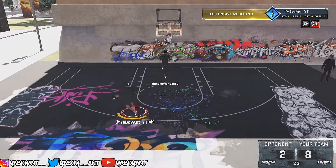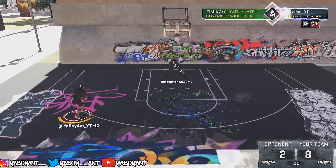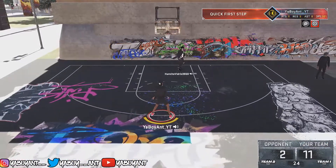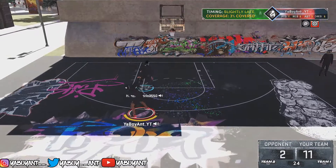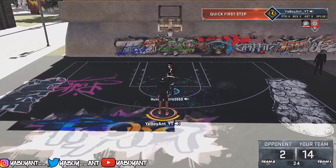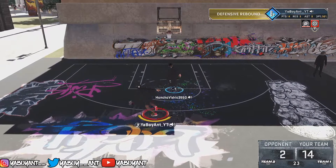The first thing you want to do is load up your 2K21 and go straight to Blacktop. Once you go to Blacktop, there's a picture on screen right now — you want to load up this roster and put the points down to six points, or however low the points get. Basically, you want to put the points all the way down because you want the game to finish as fast as possible.